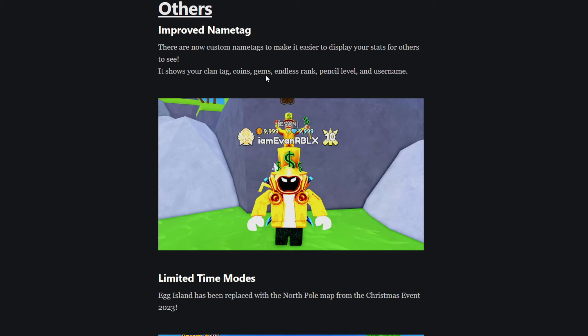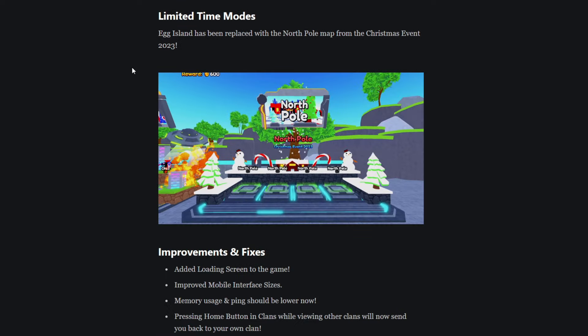Some smaller things: they improved the name tag so now you can see people's gems, coins, clan tag, endless rank, pencil level, and username above their head, which is pretty cool. They also swapped out Egg Island with the North Pole map from the Christmas event. I'm not going to complain — a lot of you guys like that map and I liked it too, so I'm glad to play it again.